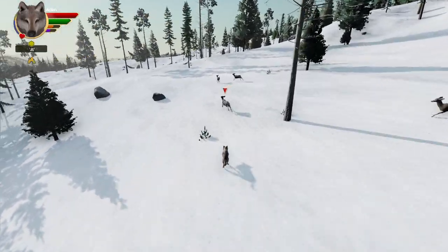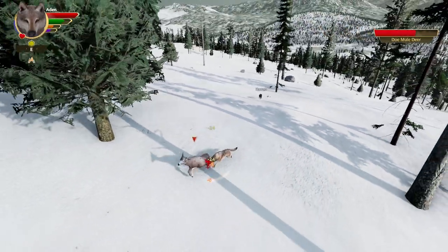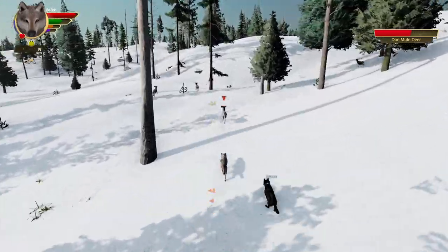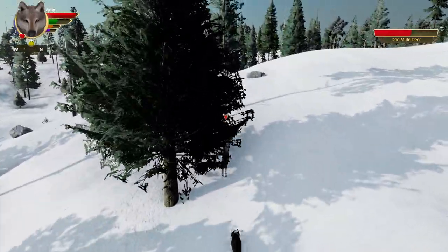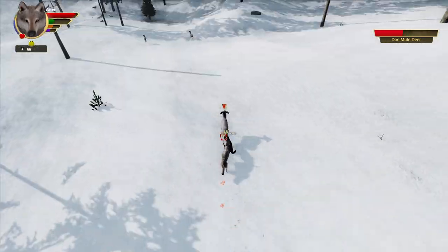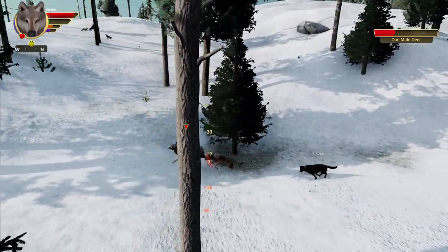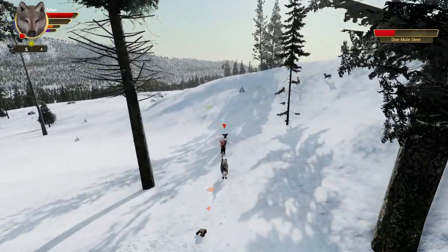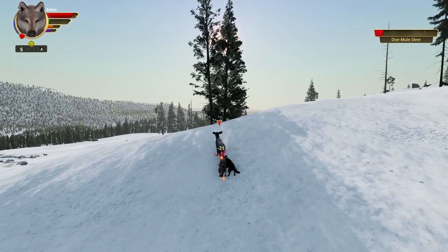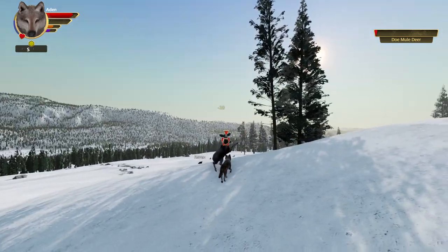Let's give these guys some hunting practice — it's been a good bit since they've actually gotten to do a hunt together. Come on Raven, don't let Aiden do all the work! Let's see if we can do a really quick takedown. There we go — Raven's getting in on it and getting some good bites in herself. These guys are pretty efficient — they've spent a good amount of time in Amethyst Mountain taking down different types of prey, and they're pretty good at what they do.